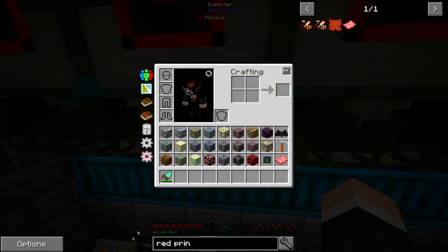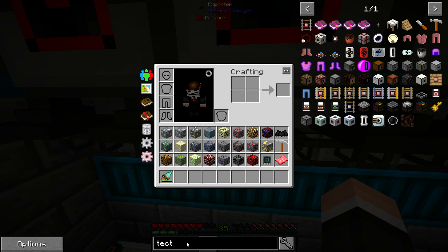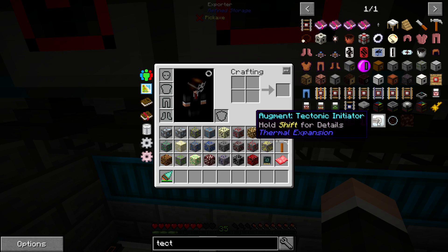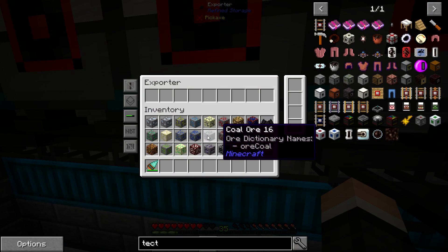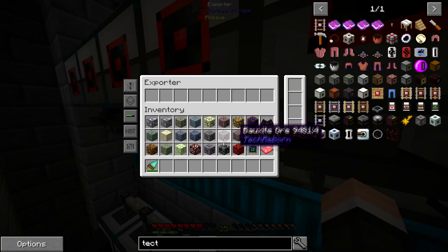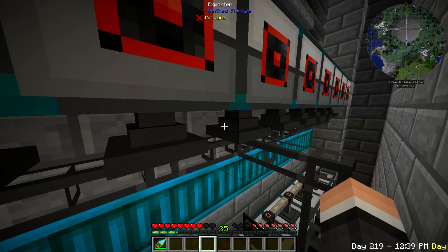I think it's called the tectonic initiator - it is an upgrade for the pulverizer that'll allow you to increase yield for ores. So instead of doubling, it actually triples, which sounds fantastic for certain ones. We will get to that - I just need to be able to get enough of the blast rods to automate that, and I do have one trap now so I quit the creative spawner, I just haven't got to it yet.